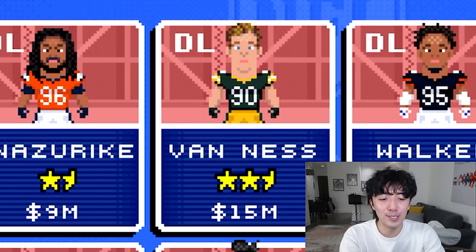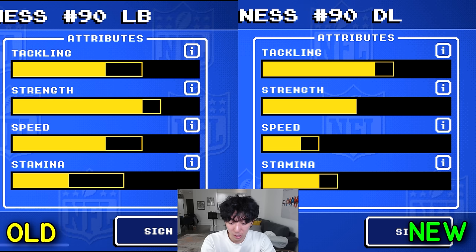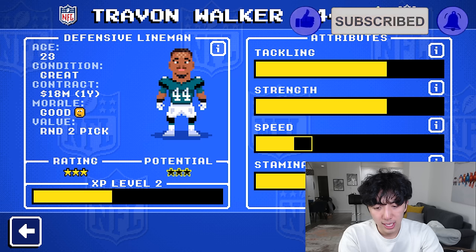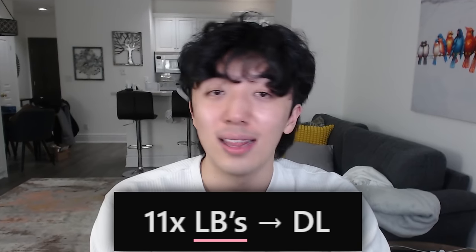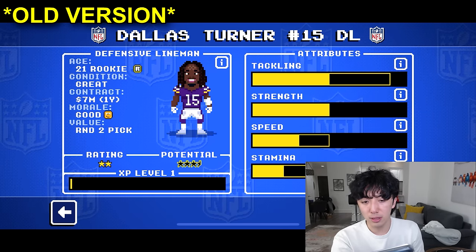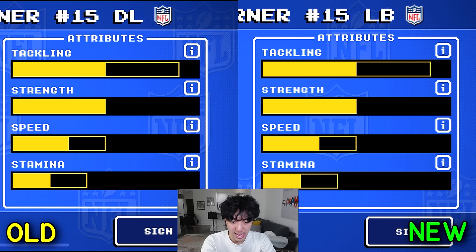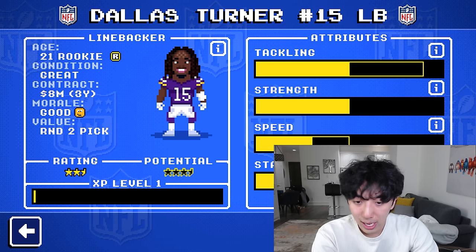Van Ness was reduced by half a star with stats that took a major hit — if you were using Lucas Van Ness, don't anymore. The last of the linebackers-to-D-line was Trayvon Walker: used to be a two-and-a-half star linebacker, now a three-star D-lineman with a nice upgrade and $4 million more expensive. Then the one D-lineman switched to linebacker: Dallas Turner, the rookie. He went from D-lineman to linebacker, rating went up half a star to two-and-a-half, still three-and-a-half star potential, and his salary and contract years went up, though his actual stats look identical.